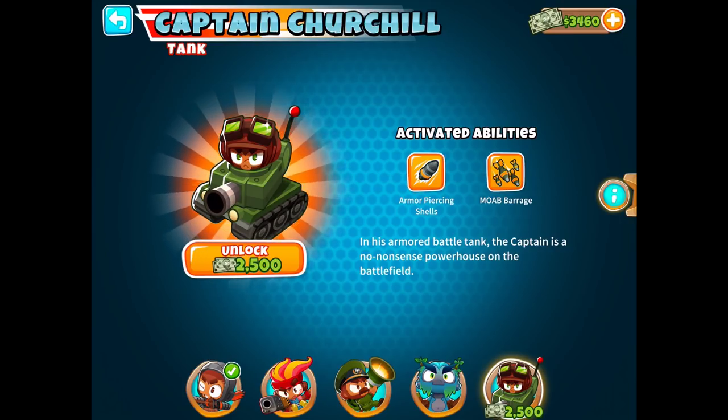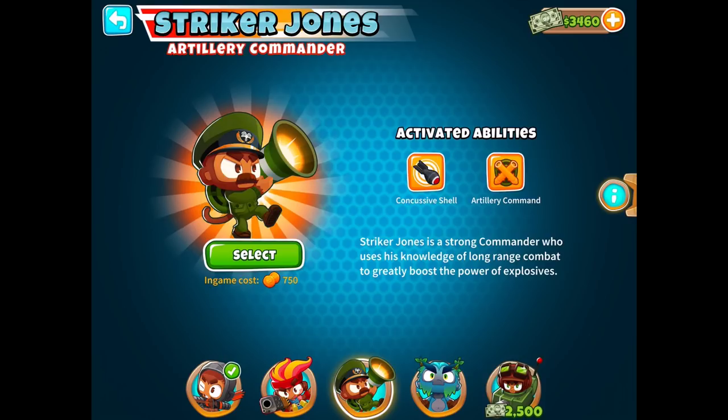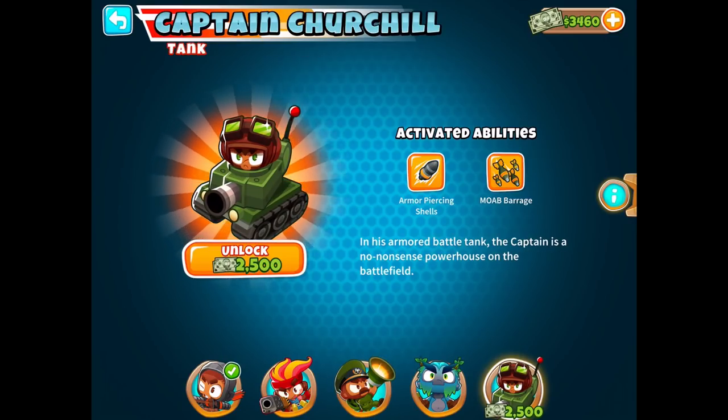Look at how cool this guy is. He sort of reminds me of Striker Jones. He is in his armored battle tank. The Captain is a no-nonsense powerhouse on the battlefield. You need 2,500 monkey money to unlock him. I just went and bought 1,000 monkey money to afford this because I was at 2,460, so I was 40 below.